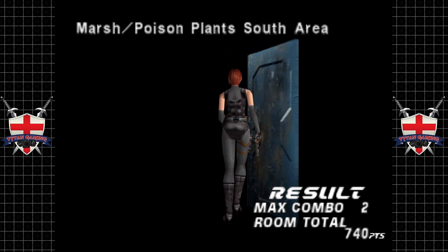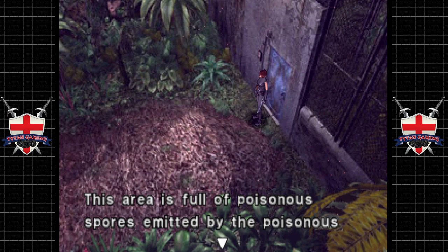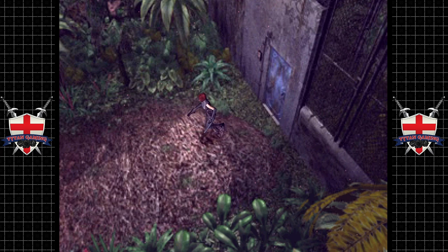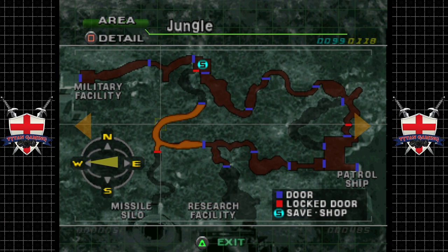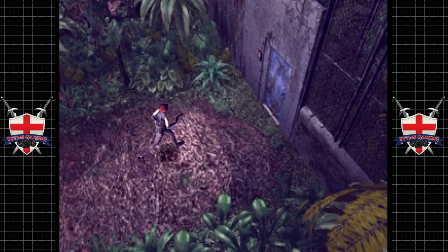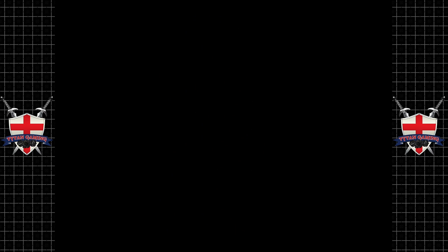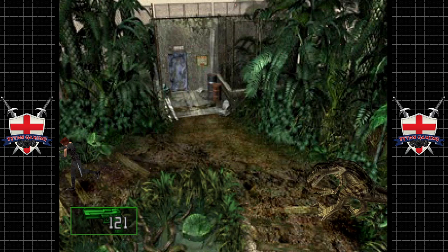Two combo. Marsh prison south area — this area is full of poisonous spores emitted by poisonous plants. If inhaled it could be life-threatening. We don't want any of that. Maybe we need a gas mask or something.